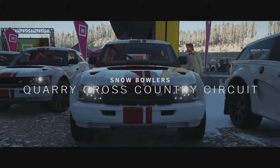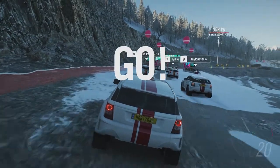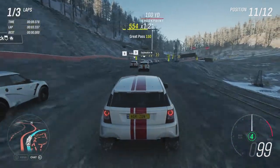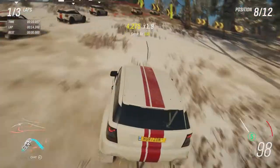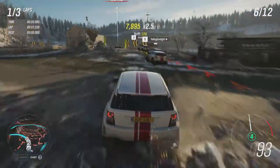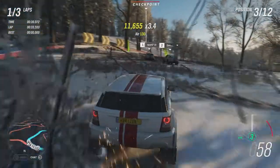These Bowlers are pretty good in terms of off-road capability — not the fastest in terms of top speed but definitely more than capable of dealing with the rough stuff. The quarry cross-country circuit is our first one. We're all in the same car so there's no advantage in terms of power or grip. It's going to come down to the driving, which in my case isn't necessarily a bonus. We're easily dealing with all these bumps and jumps as well as the snow and ice.